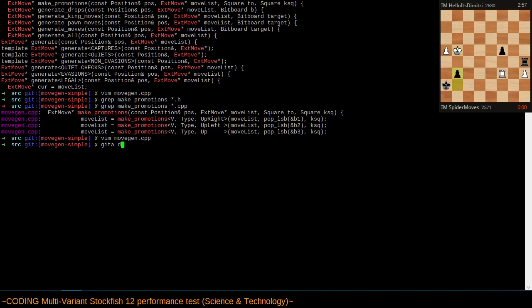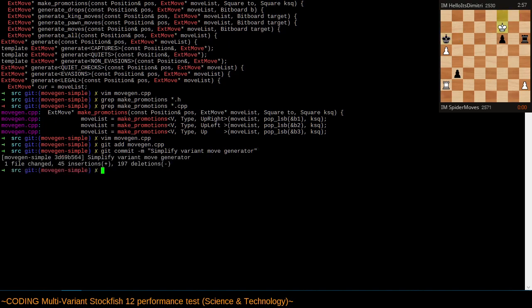Git add move_gen.cpp, git commit. The commit message I'll use is 'simplify variant move generator.'